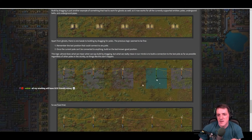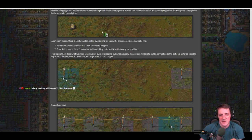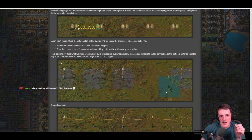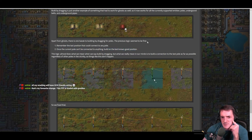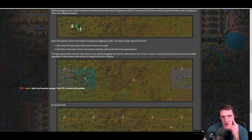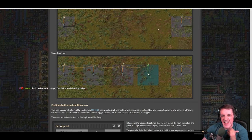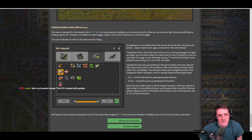There's also a tweak to building poles by dragging. The previous logic would fail at the last step — you'd drag across a long distance and when it was time to finally join up, there was one spot that could reach both poles but it wouldn't connect. The fix remembers the last position that could connect to any pole, building a connection to the last pole as far as possible regardless of intermediate poles. This was an incredibly frustrating common occurrence, and now it's fixed.